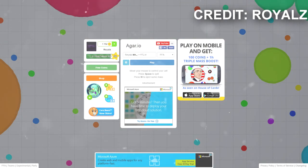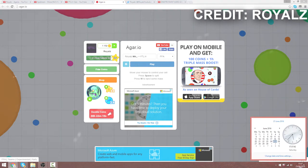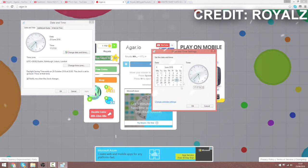If you want to get them, simple — three steps. Step one: you want to go to the bottom right corner of your screen. It should say the date and time there. You want to press on 'Change date and time settings.' Here it comes up with all the dates — you want to change it to the 25th.